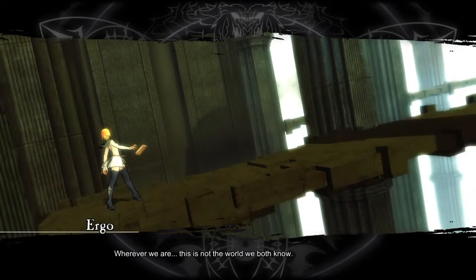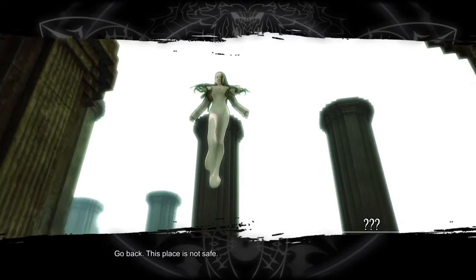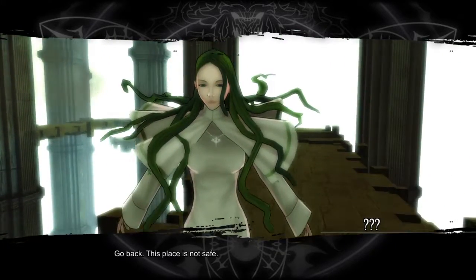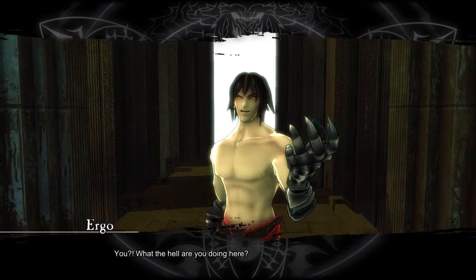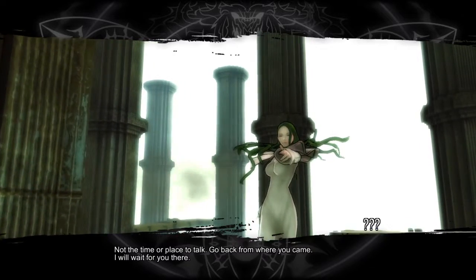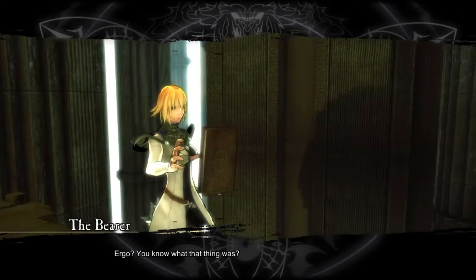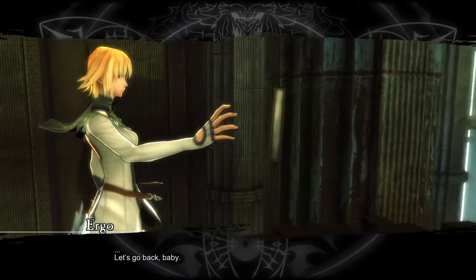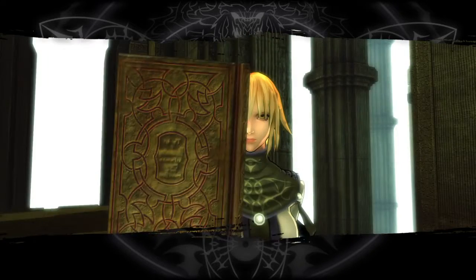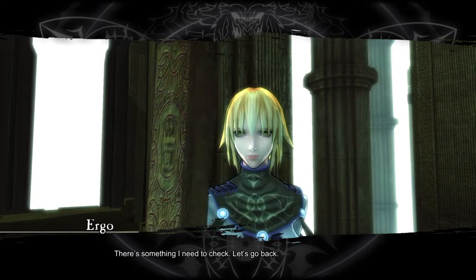"Wherever we are, this is not the world we both know." "Go back — this place is not safe." "You! What the hell are you doing here?" "Not the time or place to talk. Go back from where you came — I will wait for you there." "Ergo, you know what that thing was?" "Let's go back." "Answer me." "There is something I need to check. Let's go back."